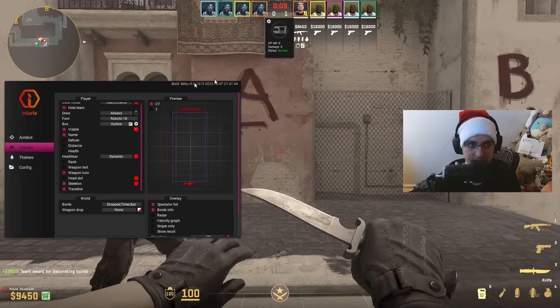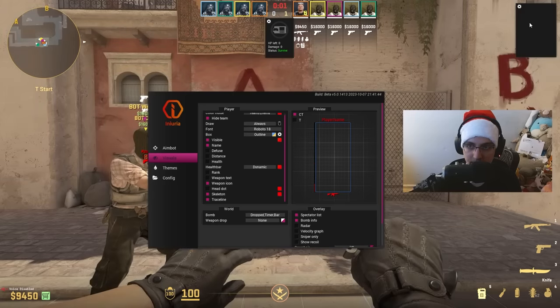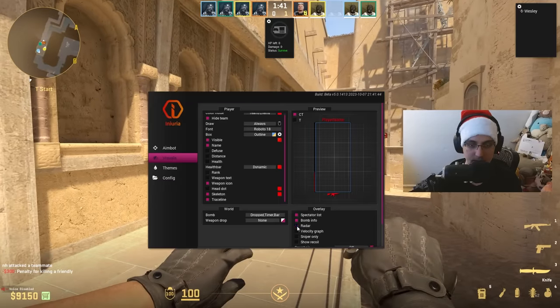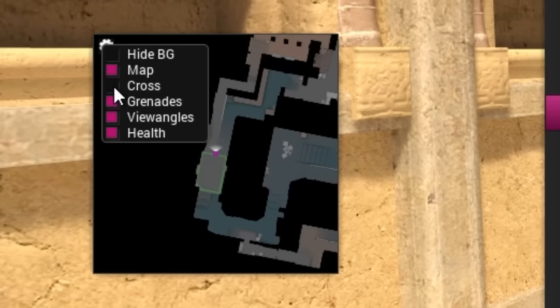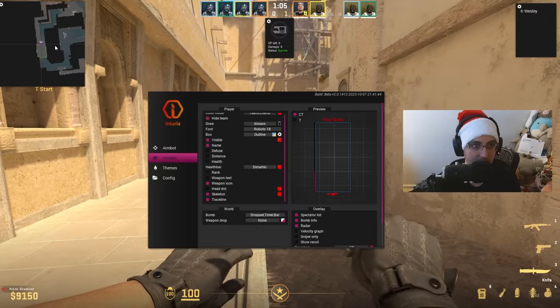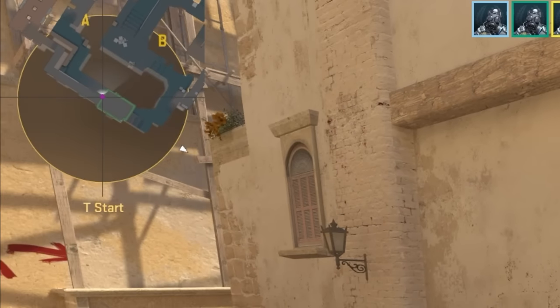There's also a spectator list which you can make transparent using the hide background option. If you kill one of the bots you can see in the top right that it shows who is spectating you. They also have radar which you can resize, and you can disable the cross, map, grenades, view angles, or health, and hide the background so it matches up with the regular minimap.